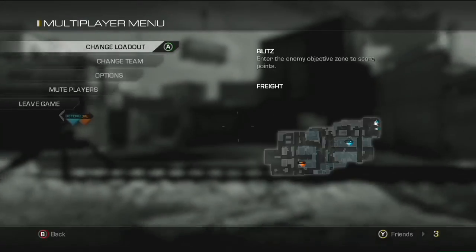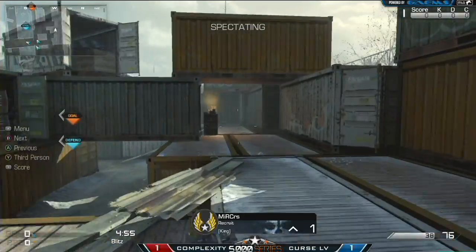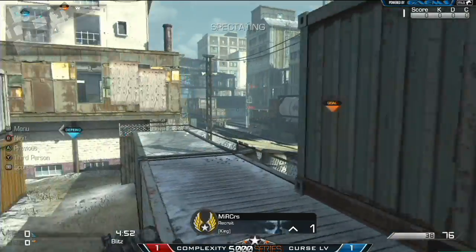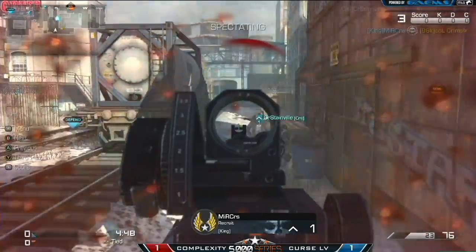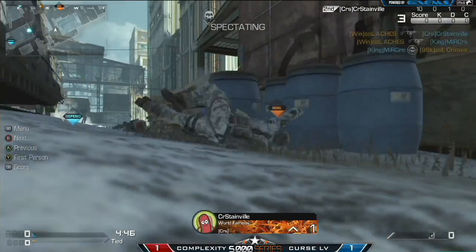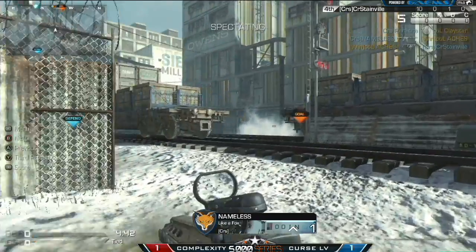Map 3 between Complexity and Curse Las Vegas is going to be Blitz on Freight. Let's jump right into the action. Freight is just a typical three-lane map in Call of Duty, one of the only ones here. But it is going to kick off really hot and heavy as we're going to see a bunch of kills exchanged all over the place.